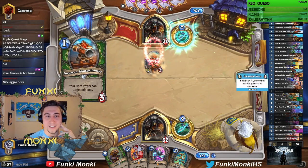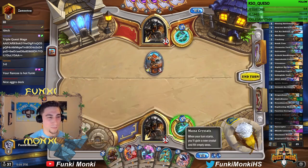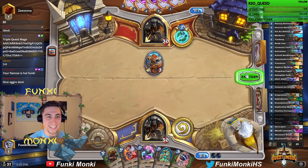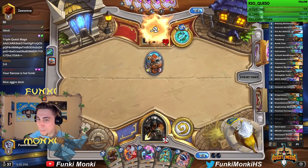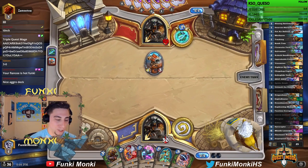Over half of my deck has 3 mana or less. I mulligan away everything 5 or more, and I drew everything 5 or more. What? What sense does that make? That happens in a card game, I suppose. Sometimes you just draw poorly.